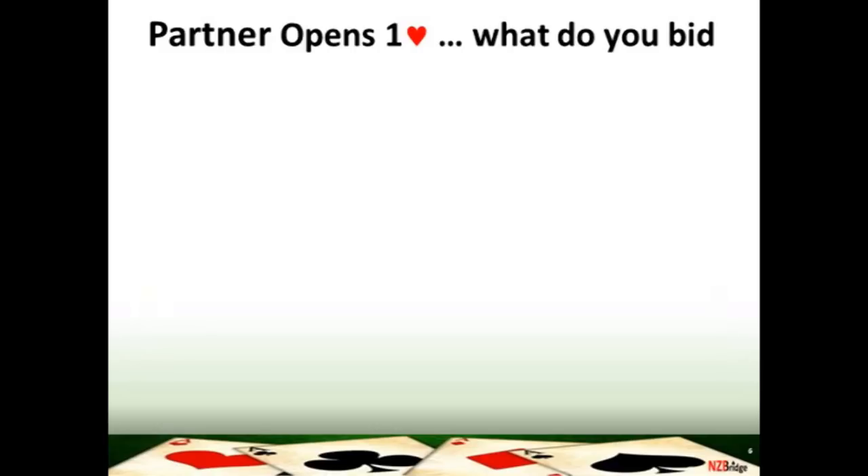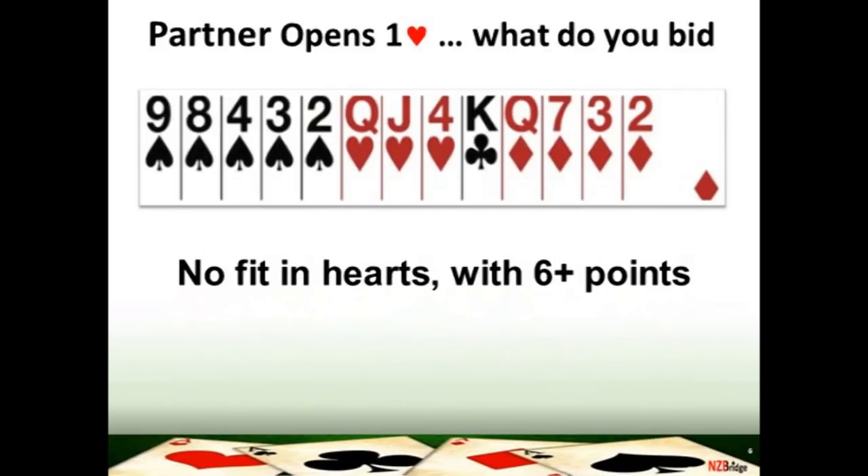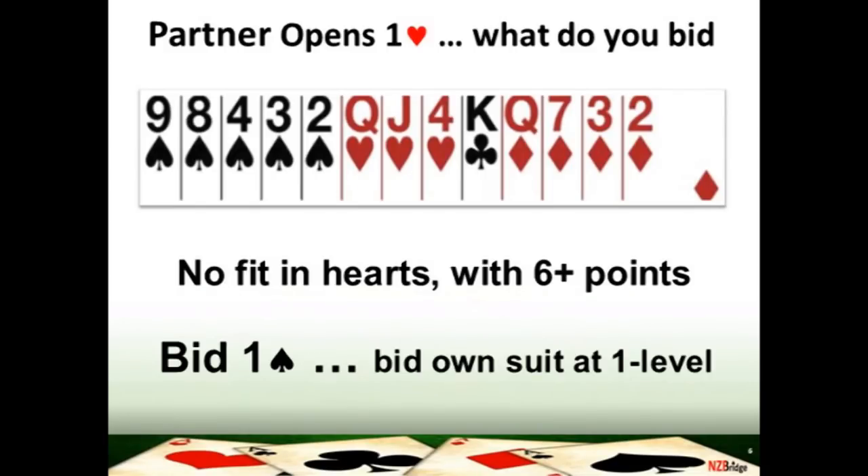Let's have a look at changing the suit in action. On this hand your partner has opened the bidding one heart. You don't have a fit in hearts — your partner's opened one heart so they've got at least four, but you've only got three. You count up your high card points and you've got eight. Remember the rule: you must squeak with six. You've got five spades, so you can change the suit. Your bid is one spade, saying you've got six plus high card points and at least four spades. Your partner must bid because by changing the suit to one spade you have made a forcing bid.